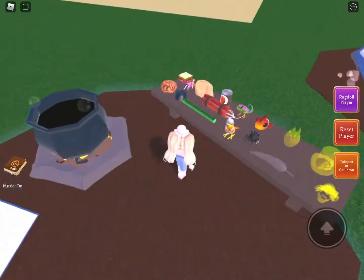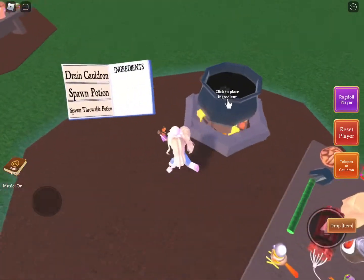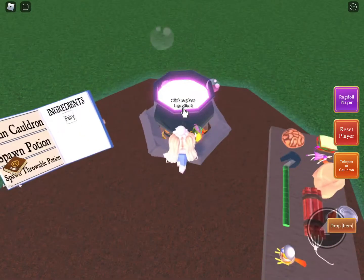Hello guys, this is how you make a doppelganger potion. First you need this fairy, then you need the lizard.